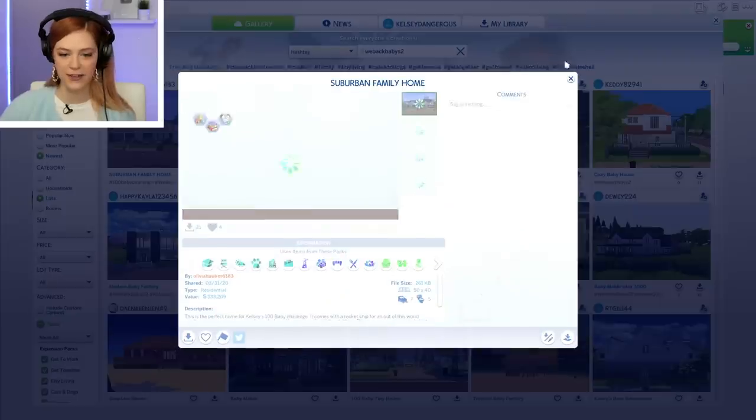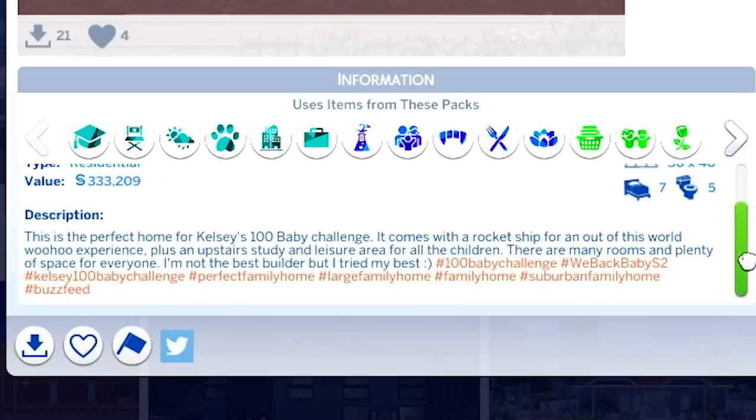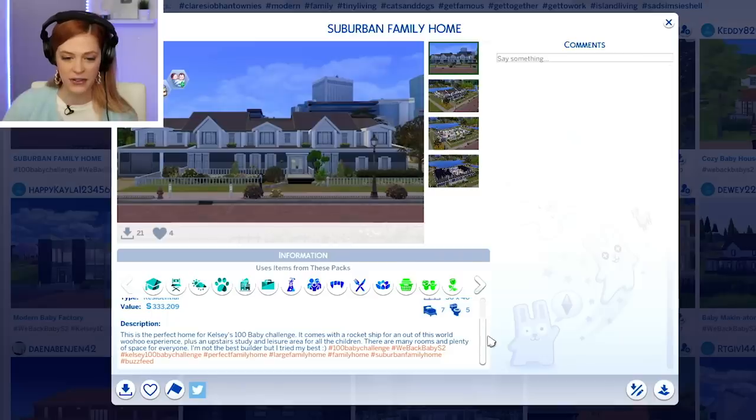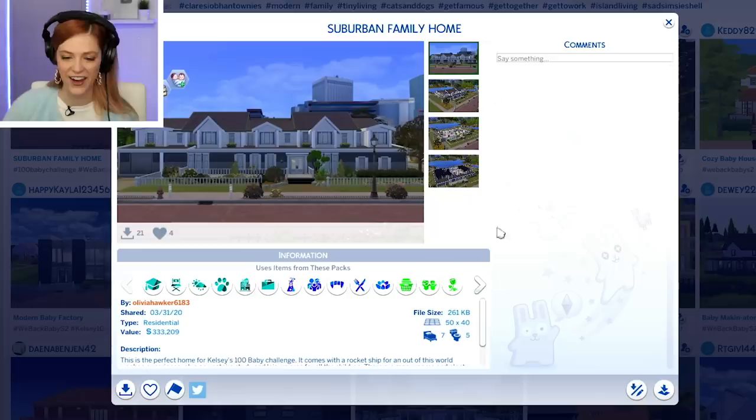So we got Suburban Family Home. This is the perfect home for Kelsey's 100 Baby Challenge. It comes with a rocket ship for an out-of-this-world experience. There are many rooms and plenty of space for everyone. The builder says, 'I'm not the best builder, but I tried my best.' Aw, very good job, Olivia. Thank you so much.